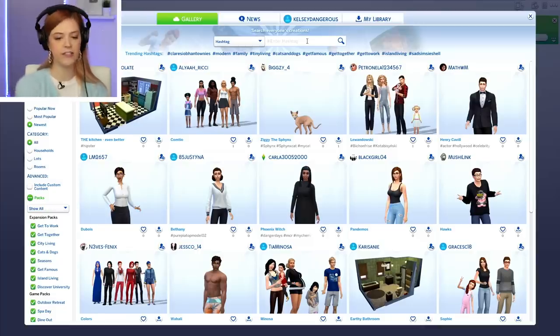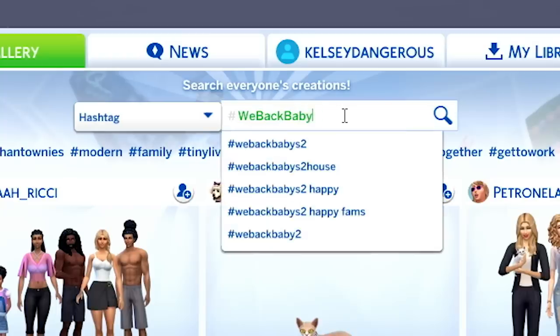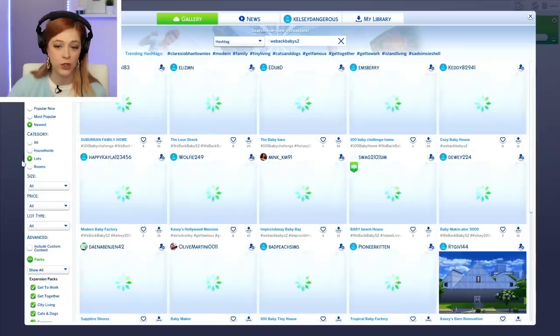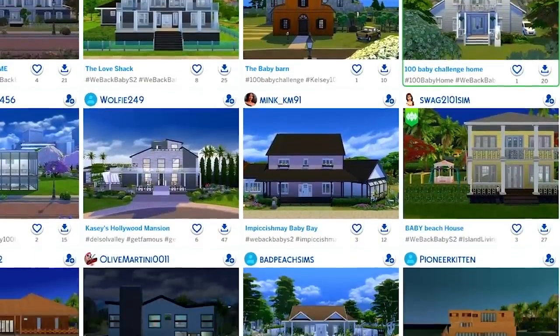This time around we used the hashtag WeBackBabyS2. This is kind of like the first part of home hunting where you look through all of the ads online, all the Zillows, and then you have to go actually tour the houses. Oh my gosh, so many different options. Let's dive in.